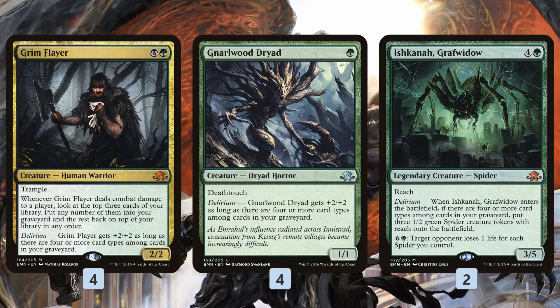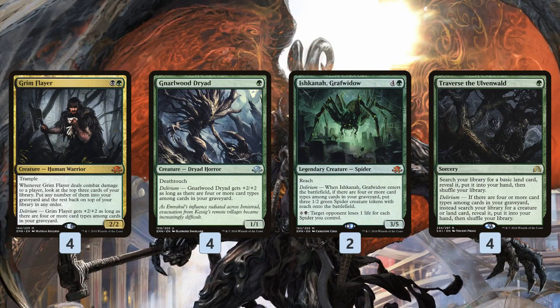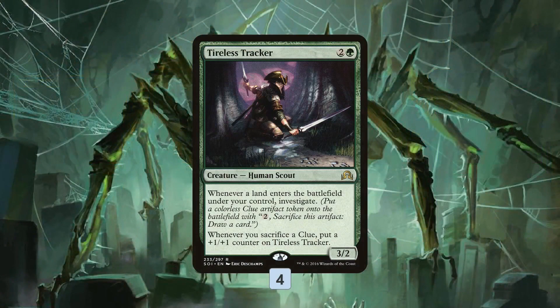Traverse the Ulvenwald is the glue that holds the deck together. You can use it in the early game just to get a land and smooth out your draws. One of the unique things about this deck: only 19 lands. It's leaning hard on Traverse and Renegade Map. Traverse not only tutors up all of our big Delirium hitters, but also cards like Tireless Tracker, which is the other 4-of creature — just a great card advantage engine in the 3-drop slot, making clues, and those clues interact with some of our other cards.